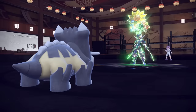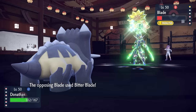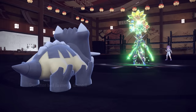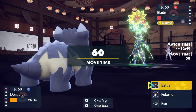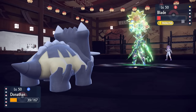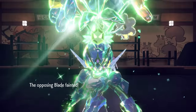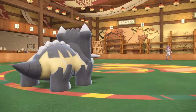They get a revenge switch into Ceruledge, who I figured was going to be fodder. At this point it can hit me for solid damage with Bitter Blade — it's still faster even being paralyzed — but it doesn't quite take me out. Bastiodon stays alive as long as you're not against a Close Combat. I go for Heavy Slam, but after the heal from Bitter Blade, it friggin' lives. I activate the Custap Berry and go first, then Heavy Slam away the Ceruledge. All my homies hate this thing — except it's probably the coolest designed Pokémon this generation.